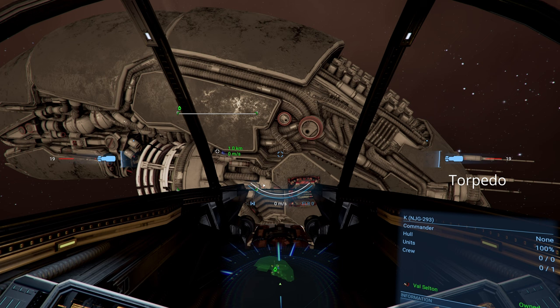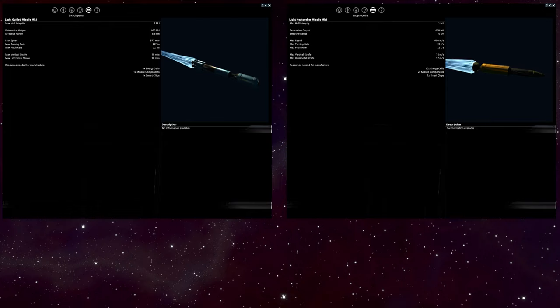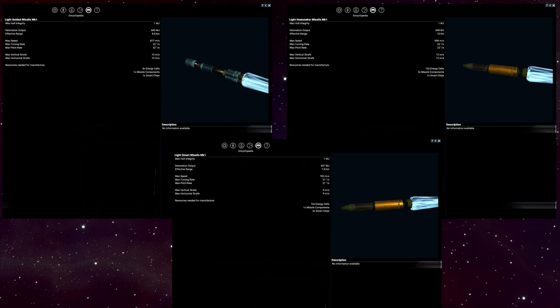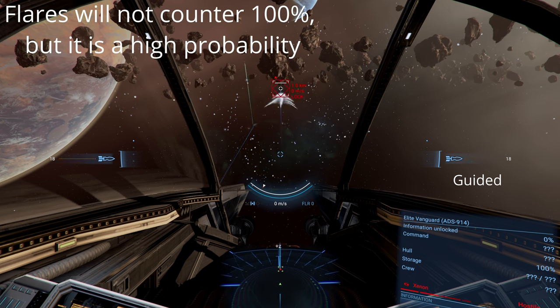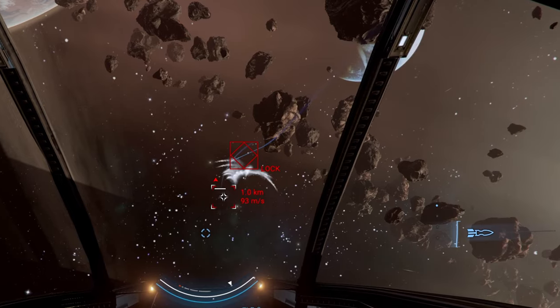Now that we are talking about tracking and have gotten to the guidance portion of our missile catalog, we should probably bring up flares as well. You didn't think we were going to leave without seeing that torpedo explode first, did you? These three missiles — the guided, heat seeker, and smart — are fairly similar to each other. The big difference between the three is how they handle tracking and flares. Guided missiles first need a lock to fire and will get countered by flares. Here you can even see it locking onto the flare instead of hitting the target.